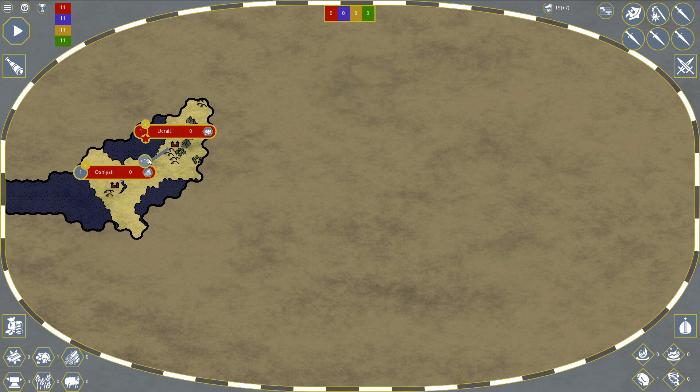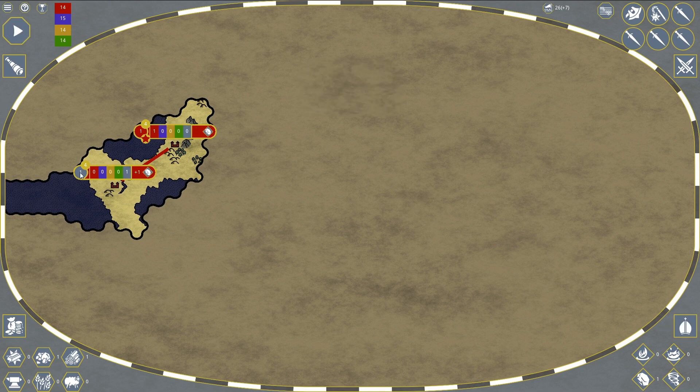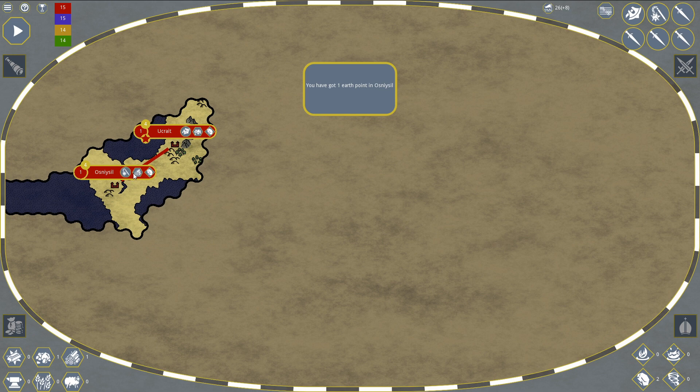Next I'm going to create a trade route because this will allow my cities to grow. Once I get a trade route, in five turns my city will get more citizens, which means more citizens of the given religion, giving me more religion points. I also get a wood point from the connection. Now I'm going to convert this city to my religion.